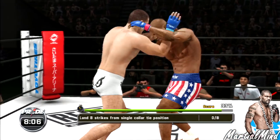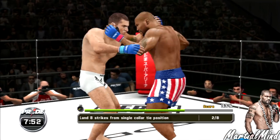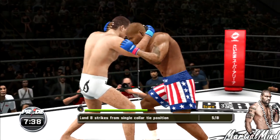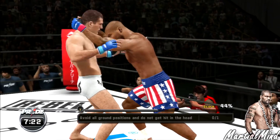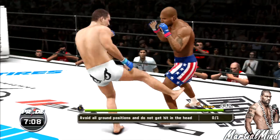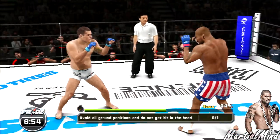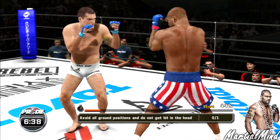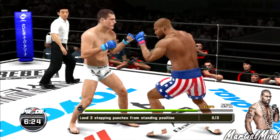That's one, two, come on — three, four, five, six. You want to follow it up with the right hook to the head. Eight — beautiful! Avoid all ground positions. Do not get hit in the head. Nice low kick there — straight into the muscle. Very important with low kicks that you turn your hips. Don't get hit in the head and avoid all ground positions. I'm just going to hold block. Land three step-in punches from standing — we're seeing hooks aplenty.